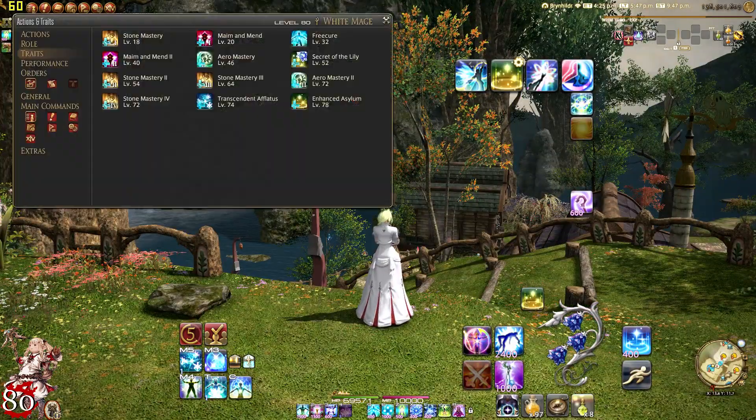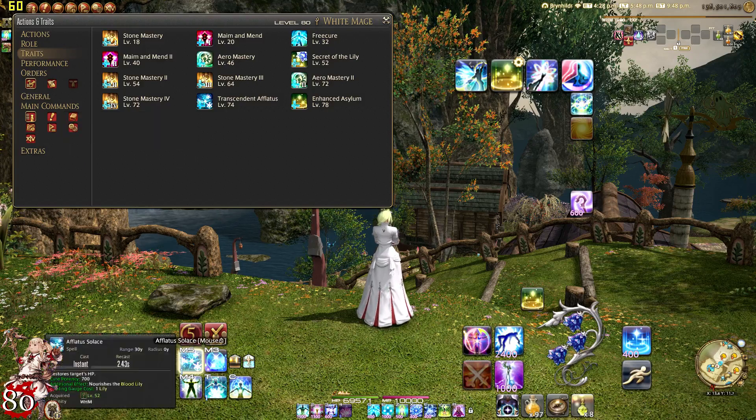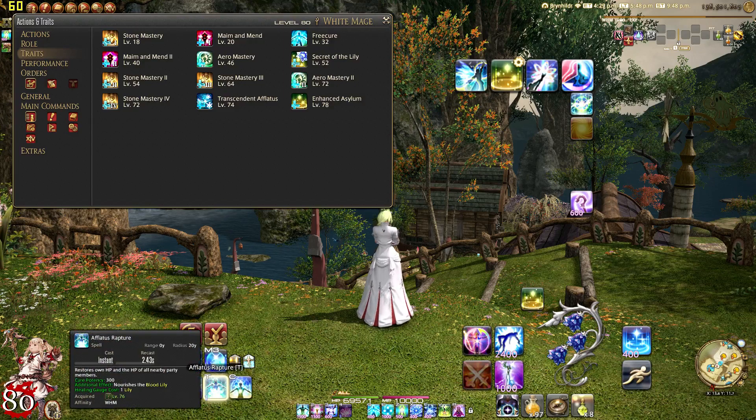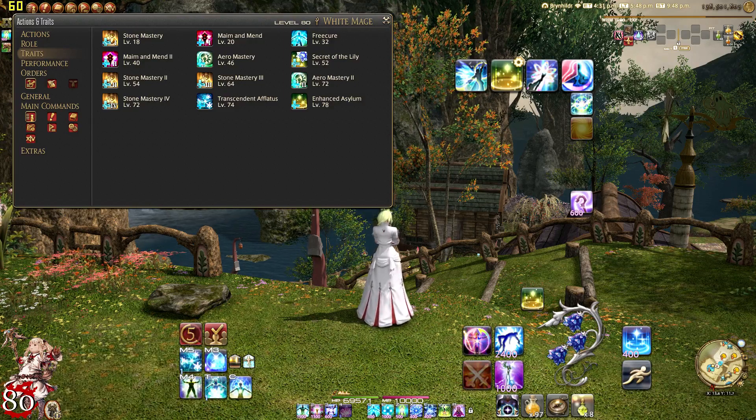At level 74 we're going to get a new trait called Transcendent Afflatus. This adds a blood lily to the healing gauge that blooms after three uses of Afflatus Solus, which is what you have right now, or your AoE Afflatus Rapture, which is what you'll get later on.